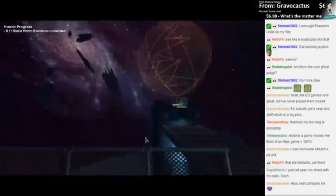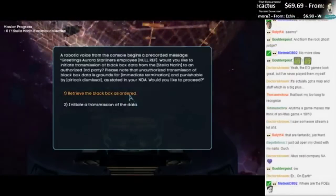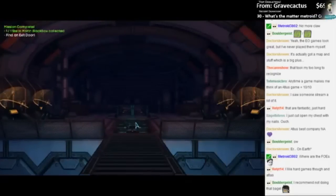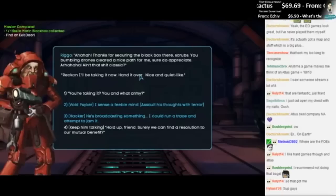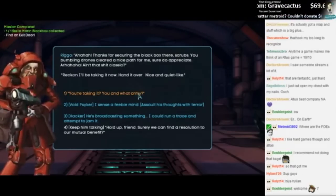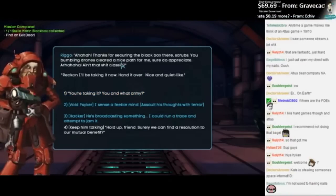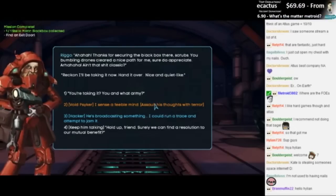Can we sit? No. Is this what we want? It's unlocked — there's Wi-Fi. Oh yes, as ordered. Find the exit door. Oh, who the fuck are you? Thanks for securing the Black Box there, scrub. You bumbling drone cleared a nice path for me — sure do appreciate it. Ain't that classic. Reckon I'll be taking it now — hand it over, nice and quiet like. You and what army? You are taking it — you and what army? Army is right here! Psyker — I sense a feeble mind, assault his thoughts with terror!